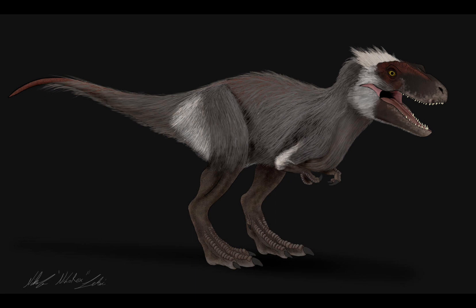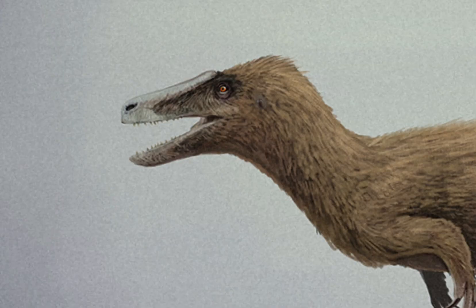Next is the skull shape. We only have fragmentary remains of the Moros Intrepidus, but in my opinion the skull is a little too short and too robust when it was probably longer and thinner in real life, since this thing was a small, probably early tyrannosaur.